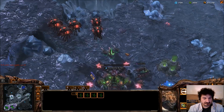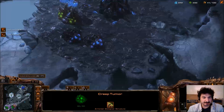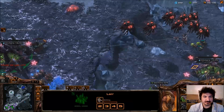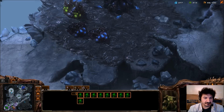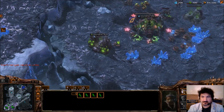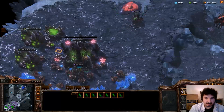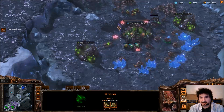Bane leads in case he wants a piece of this. I have a lot of overlords — it's hard to talk and play this game. I put this new hatchery here and I need to put some drones in it. I'm going to get the Spire soon. There's the Spire, there's the second queen, and I can start making mutas. I need more Vespene gas. We have three and three over here.